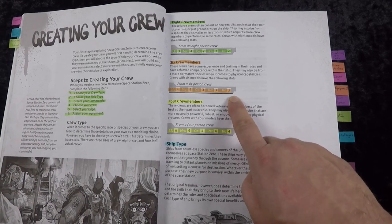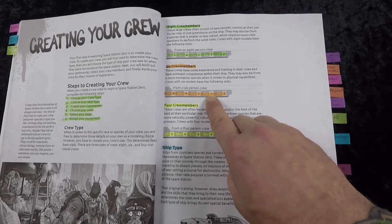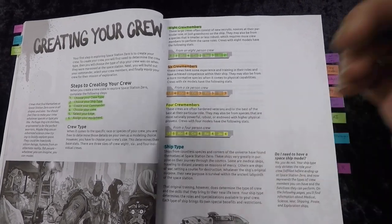With a crew of six, this is my base stat line for everyone: four life, four movement, three combat, three reaction, and three intelligence.